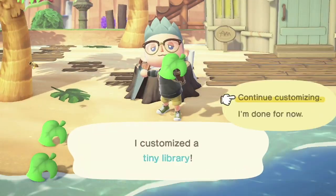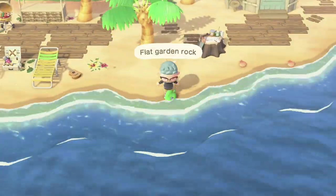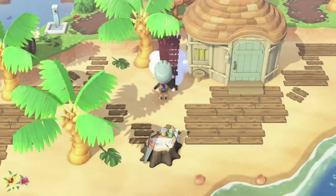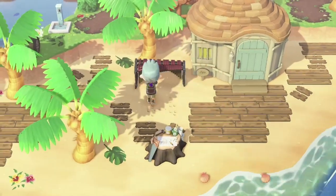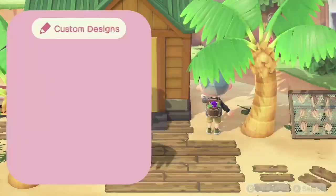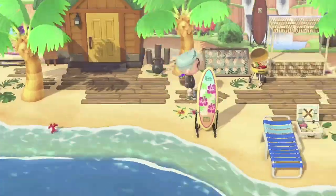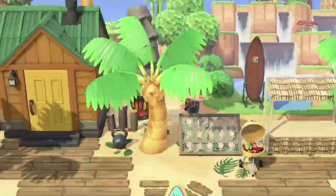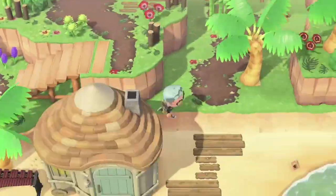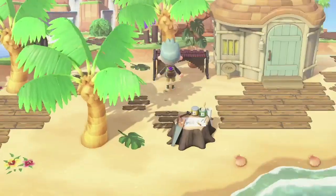I decided to put a tiny library up by Coco's house because normal villagers love to read — she's talked to me about reading a bunch. Then I got a marimba randomly from one of my villagers while I was doing this build and I was like, hey, this works. So I put it down by Lopez's house because the smug villager is into acting school, music, all that stuff — so he has a marimba outside. It makes sense: art.